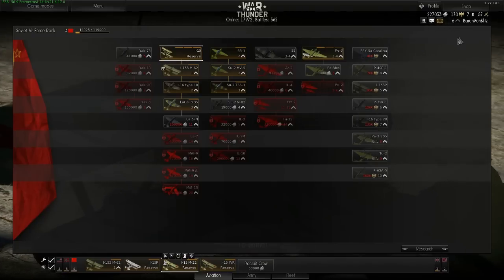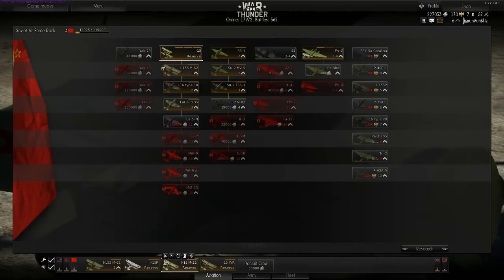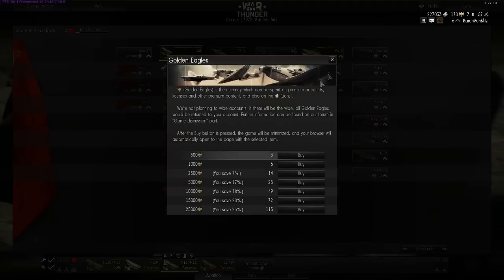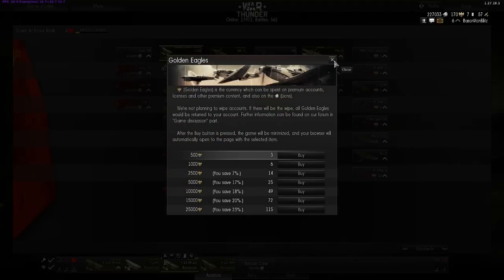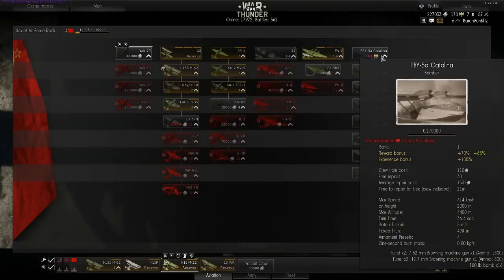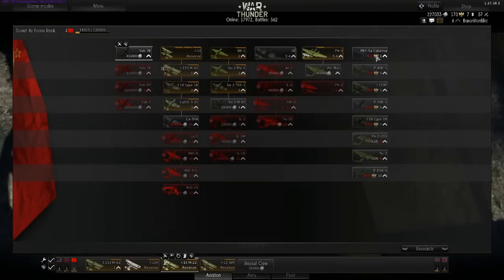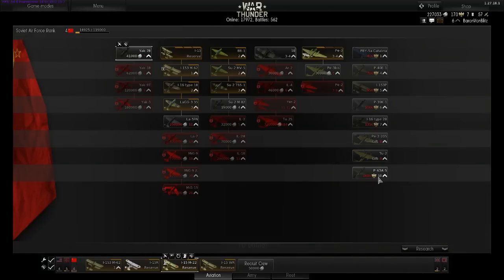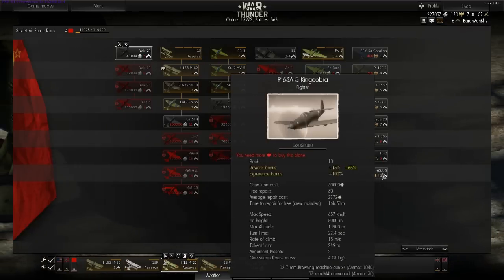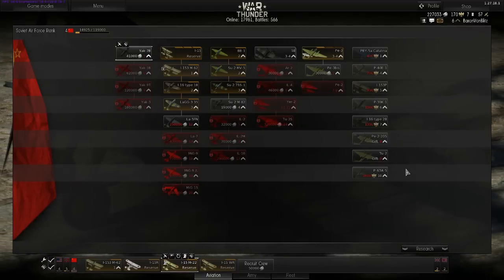Golden eagles have to be purchased. 500 golden eagles is three dollars, so effectively this PBY-5A Catalina is about two to three dollars. And this guy here is fifteen hundred, so he is probably like eight or ten bucks to get.